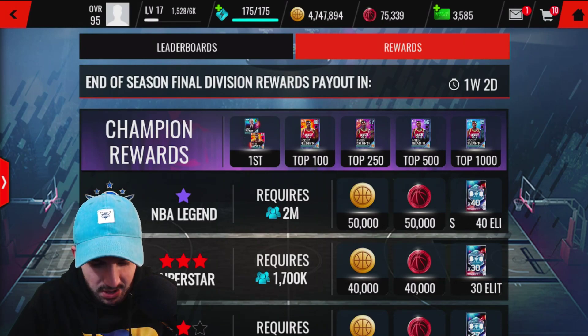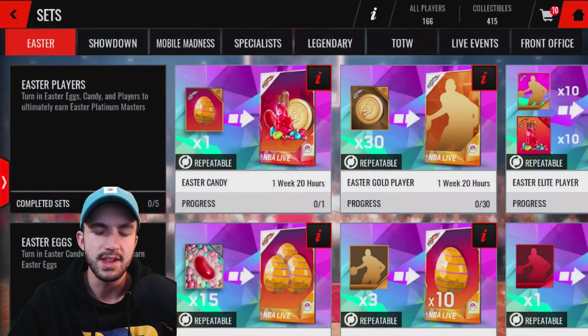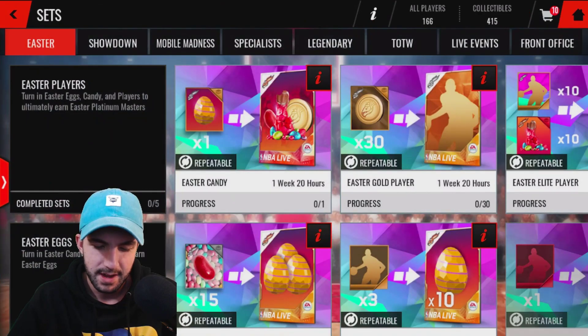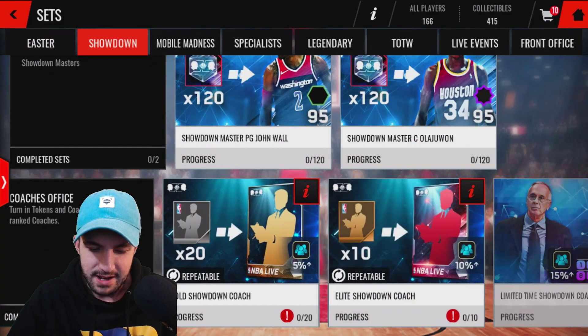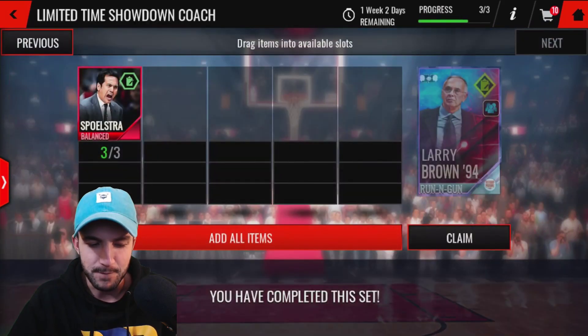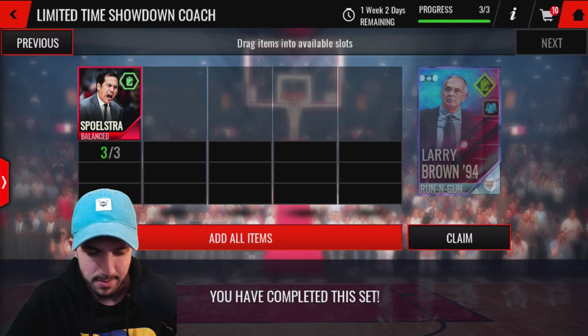You get Hakeem Olajuwon, 98 overall, and the coach — which you can get for exchanging only three. I don't know why somebody would grind that hard for it, because you can literally get that new coach for three elite coaches. I literally have like 500 elite coaches sitting on my bench, so I just went and snagged him immediately.